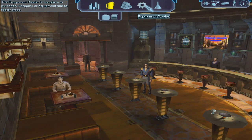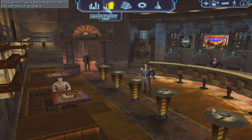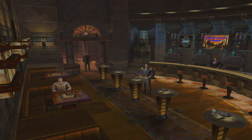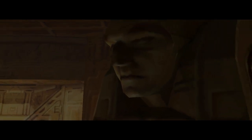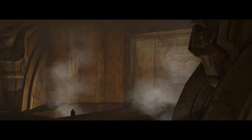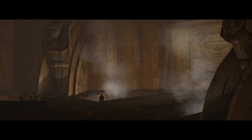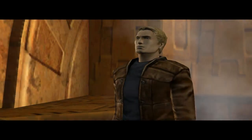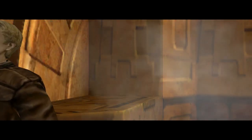The equipment dealer is up here. Basically you have the bar, the launch pad, the commodity trader, the equipment dealer, and the ship dealer. So, equipment dealer.